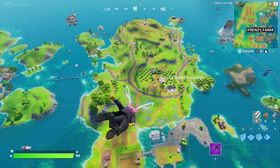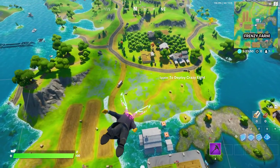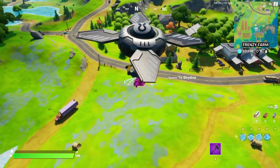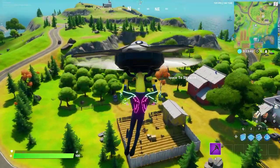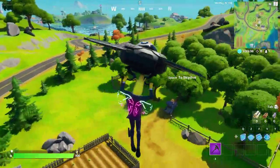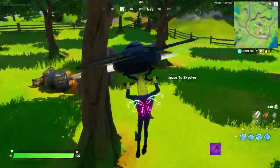Hey, what's going on guys, welcome back to another Fortnite video. Today we have 'gather or consume forage items at the Orchard.' I've got to show you the exact location — we've had challenges in this location like 20 times. It's an actual landmark, and the Orchard is kind of like an apple farm. It's near Frenzy Farm and I'm going to show the exact locations where you can consume or gather items.